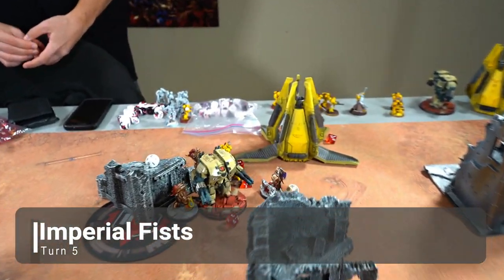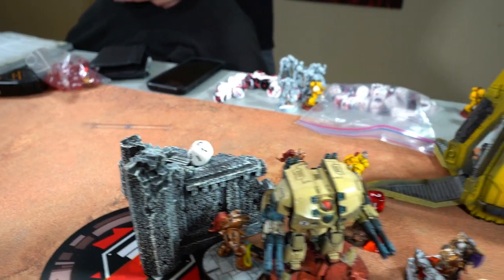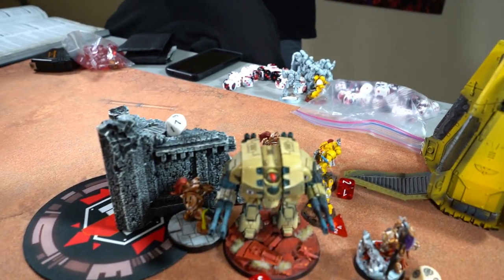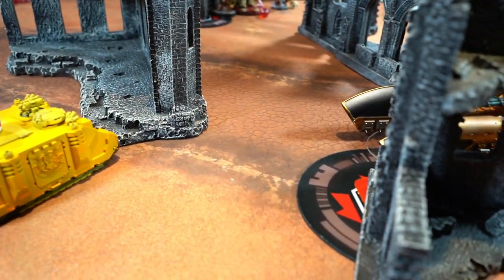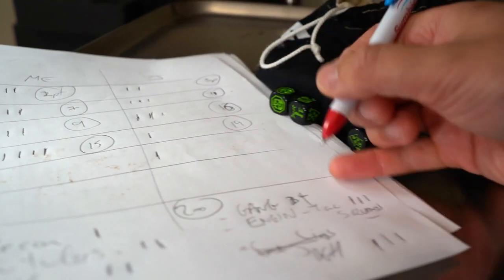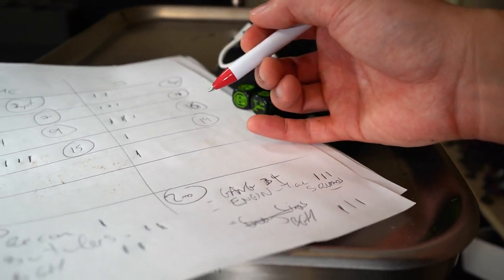End of Imperial Fists Turn 5: basically one Terminator killed and one guy down to three wounds. Valoris finally killed his drop pod. The Chapter Master came in, did nice damage, took three wounds back. The Leviathan's down to three wounds. One unit tried to advance onto an objective but didn't roll high enough; one other unit did end up advancing onto the objective. Jay holds, killed nothing, no more Engineers, no Big Game Hunter — just one point. It's twenty to fifteen going into Custodes Turn 5.